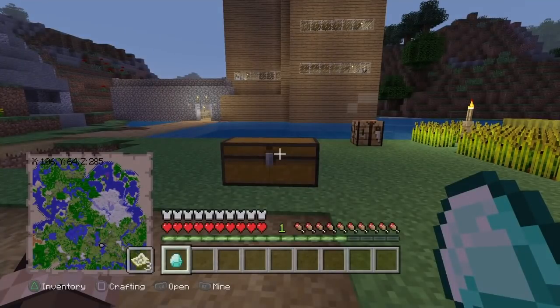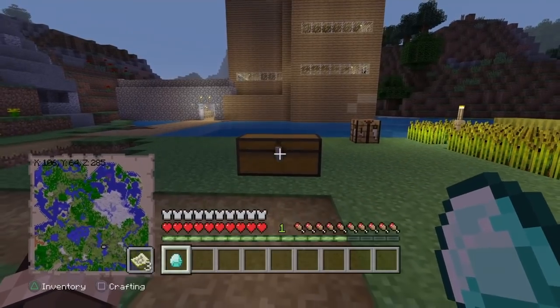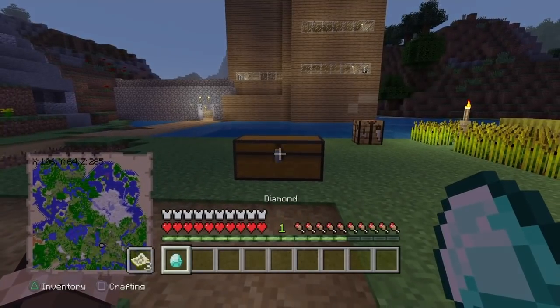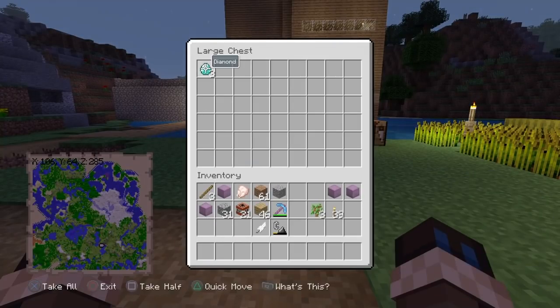Okay guys, I'm back. When I first started this glitch I had one diamond in my inventory, in my hotbar. See how I have a diamond in my hotbar? Just open up the chest — I already had two diamonds in there, but it actually added a diamond. Because I have one in my hotbar now, so now I have three diamonds. I basically just duplicated them.